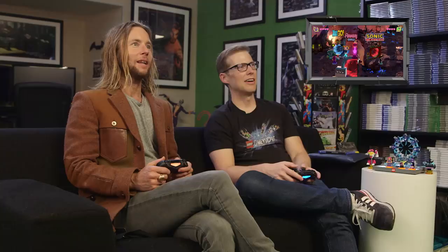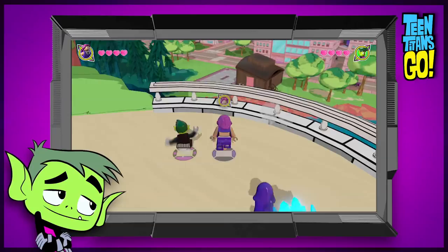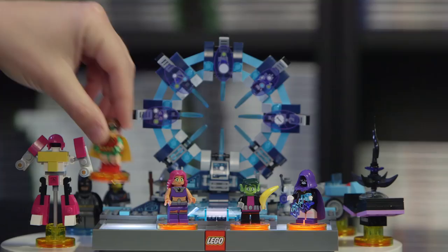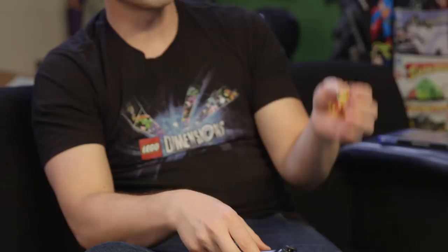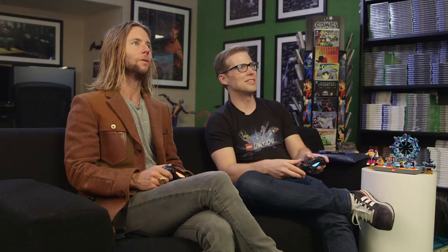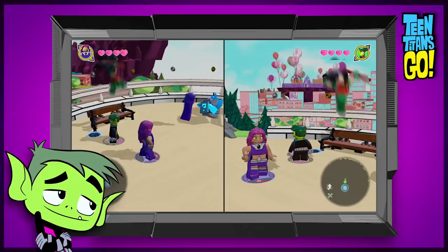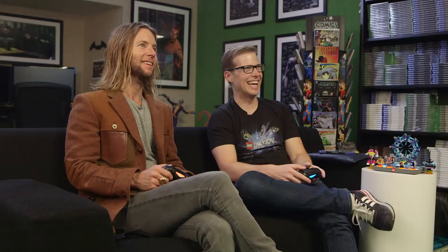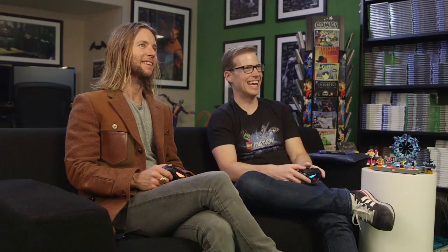I'm going to hop into the Teen Titans Go gateway — we're going to enter this dimension. You can see another pack sells various versions of other characters from the Teen Titans Go series. We've got Cyborg and Robin — Robin from the LEGO Batman movie that just came out earlier this year, and Cyborg from our classic DC line. If you put either of these guys on the toy pad, they'll appear in their Teen Titans Go form.